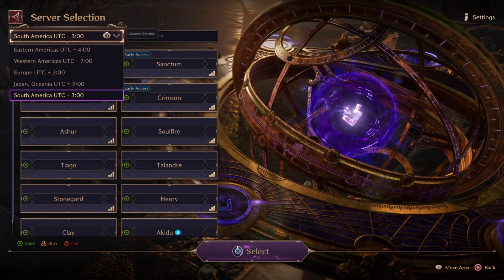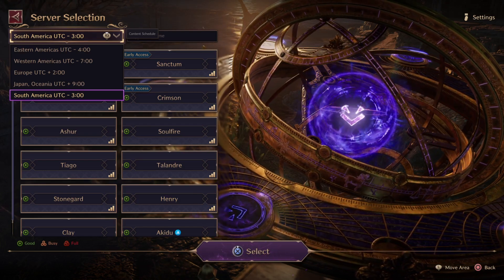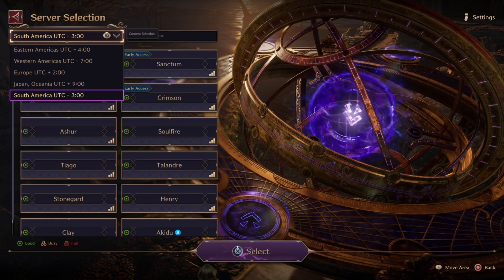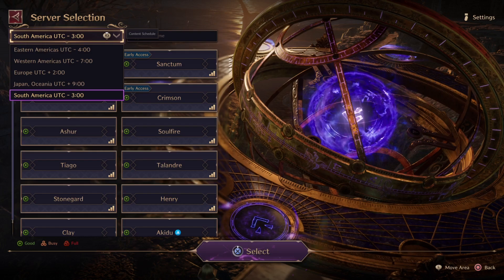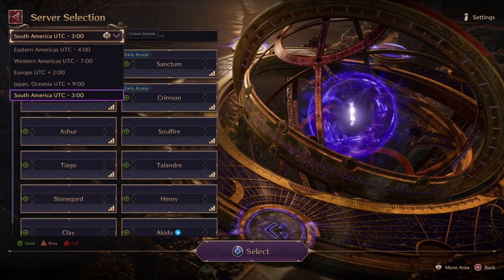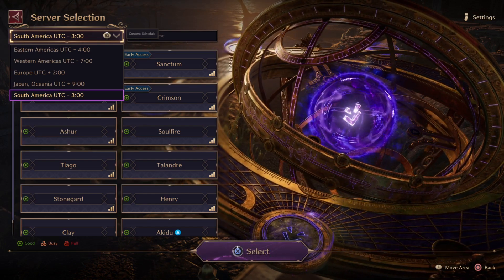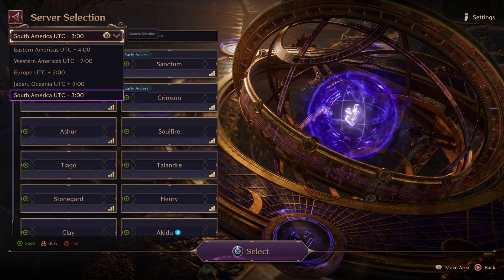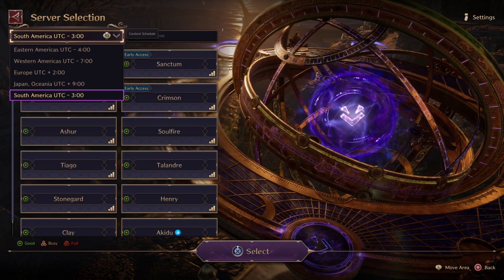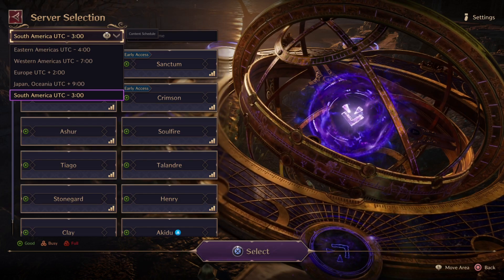As you create a character and choose a server, and get through finishing the prologues and starting the tutorial — first chapter and second chapter — you're going to unlock certain things. Once you unlock them, they're going to give you a ticket — a ticket per day that you can use to transfer to different servers.